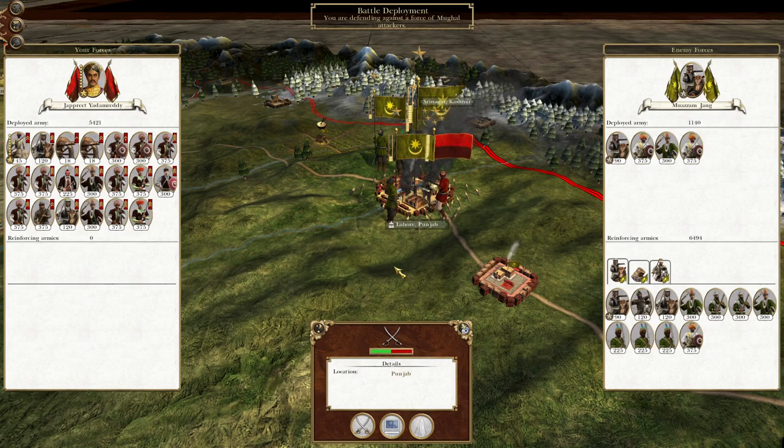What's up guys? This is the Riveman and I am back to bring you to the next episode of my Empire to the War. We're playing as the Kingdom of Mysore. Where we left off, we are being attacked by pretty much the last remaining strength the Mughal Empire has to put into the field.